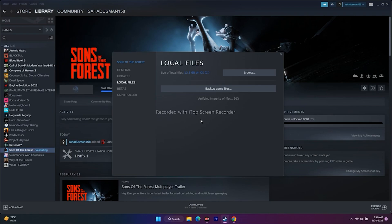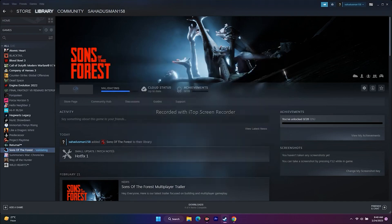The next step is about giving commands in the launch options. You can try the commands dx11, dx12, and also d3d2, because d3d2 did work for many users as well.